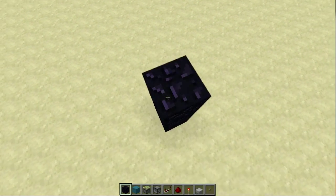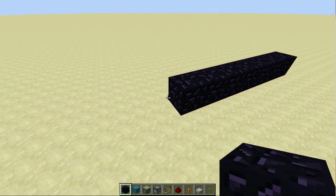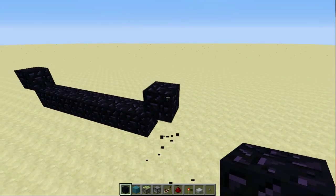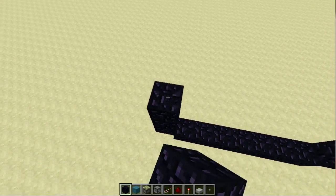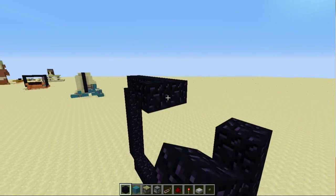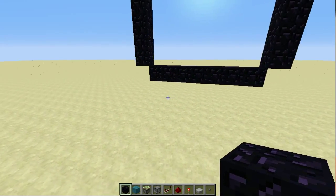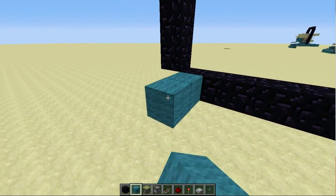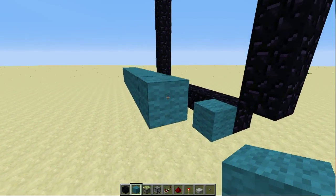First, you want to have your nether portal done and it needs to be at least nine blocks wide, because it works best with the redstone. As for the height, you can do it however tall you want, because it's not really relevant in terms of redstone wiring. When you have this ready, you put in some blocks to put your wiring on, like this.